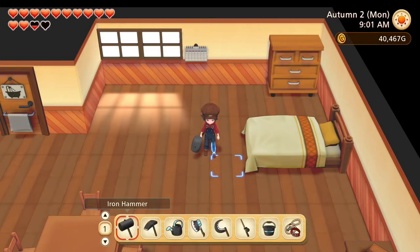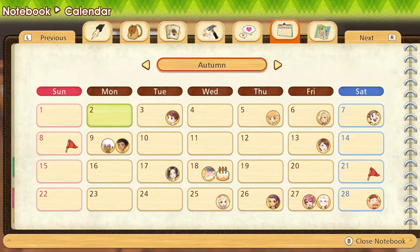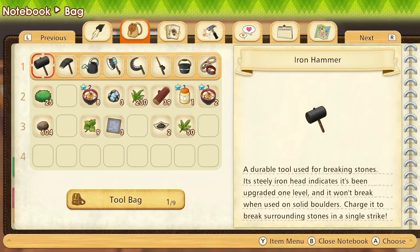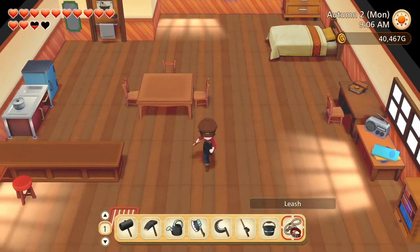It is the second day of autumn and no birthdays today. A little bit of sorting out to do in our inventory, and since it is a nice day we can also take Snowdrop for a walk.